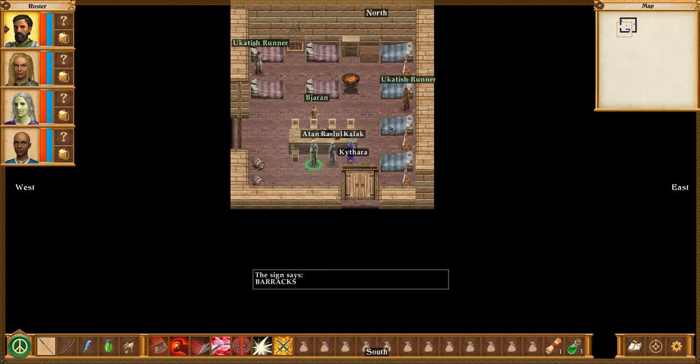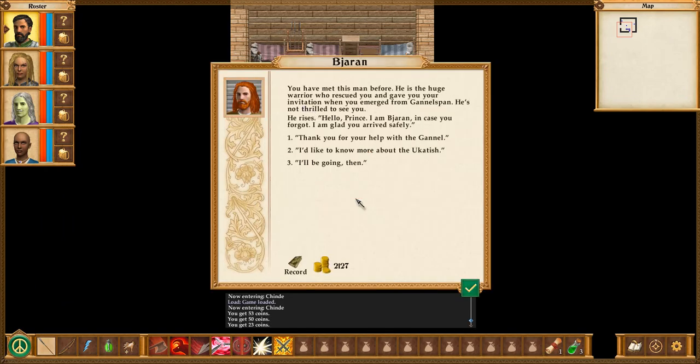Here we have the barracks. Bjaran. You have met this man before - he is the huge warrior who rescued you. Rescued? What are you talking about? I didn't narrowly escape from Ganelspan, nor was I rescued by him. He was just standing there waiting... Did I miss something? Did a group of Ganel warriors spawn there by the exit, waiting for me? And I was busy fighting some snakes as Bjaran and his guys took them out. I don't know, maybe that was the idea. If so, I kind of missed it.